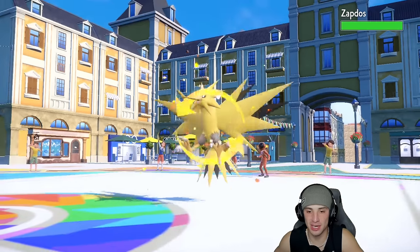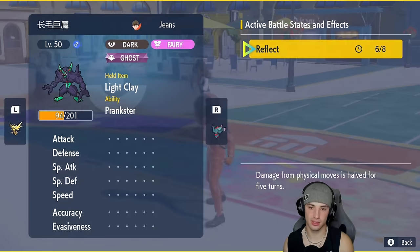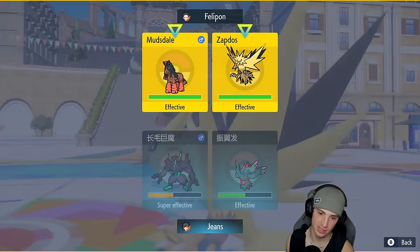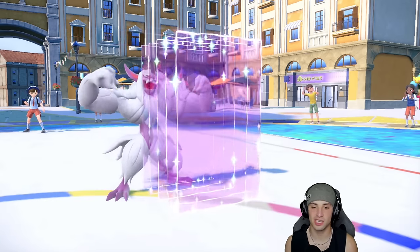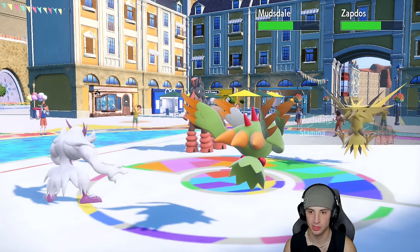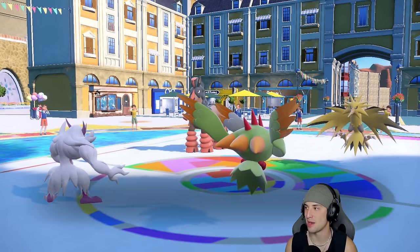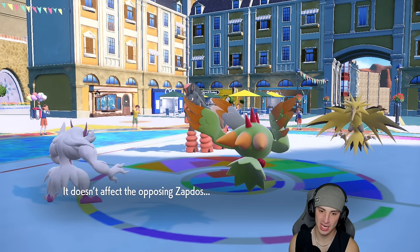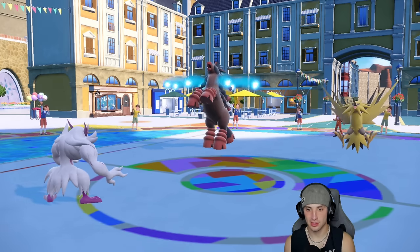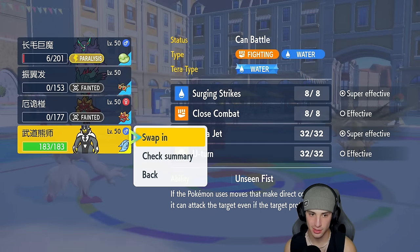Zapdos and Mudsdale come out — I set up Light Screen which is lovely. I'm stuck with Dazzling Gleam so I just do as much damage as I can. We get off the Light Screen for Zapdos purposes. Dazzling Gleam gets cooking, Mudsdale gets a Stamina defense boost from it. Discharge flies — can you guys eat this up? You both do! Here comes the paralysis though. Mudsdale still goes for Earthquake and Grimmsnarl goes down. Urshifu comes in — I'm considering Surging Strikes but the Water Tera is already used. Zapdos is a problem but we have Light Screen.